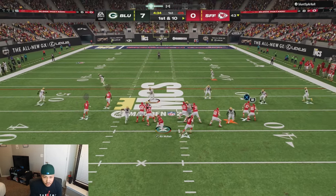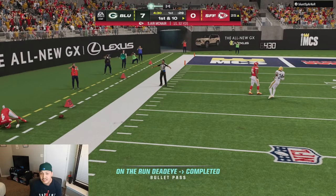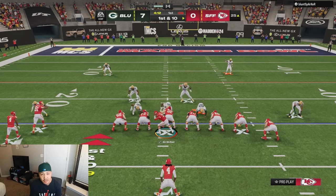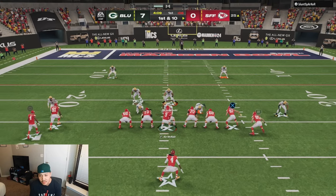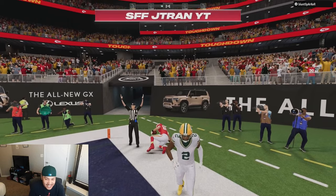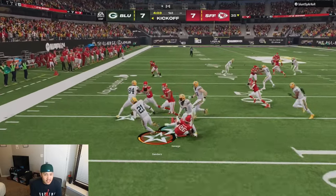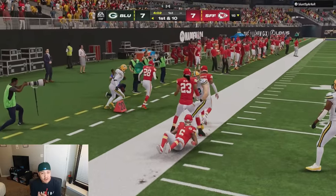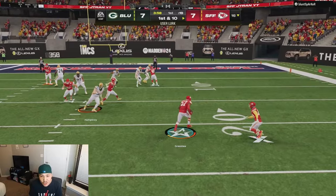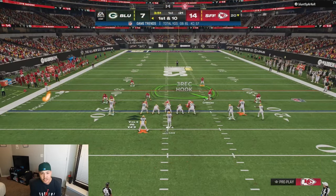Five seconds left, we roll out to the left and hit Zay Flowers. Sideline glitch. He's in dollar — if I had to guess, it's probably DB Fire because he thinks the slot corners will get to me. I was wrong — looks like cover four hard flats, but Travis Kelsey is wide open for a touchdown. We just need to tighten up on defense; the offense is not going to be a problem.